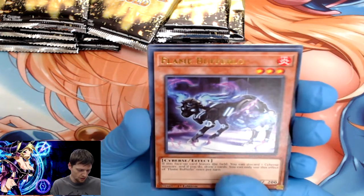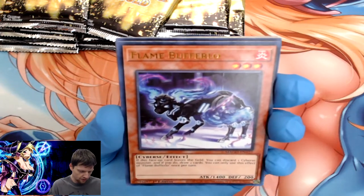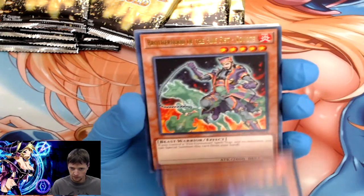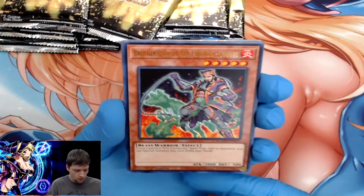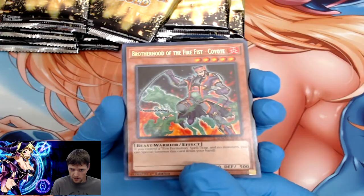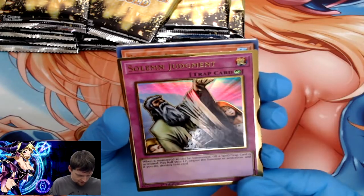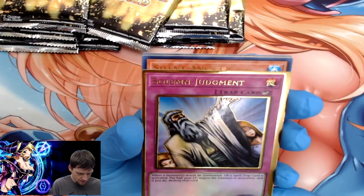Flame Buffalo — reminds me of Skyrim and that horse I can't think of the name of. Brotherhood of the Fire Fist Coyote. Solemn Judgment — a reprint but a very nice, valuable card.